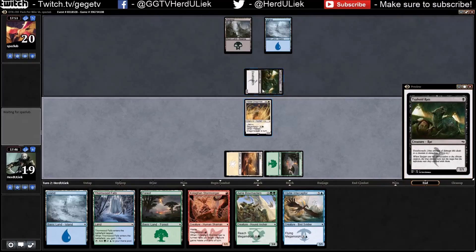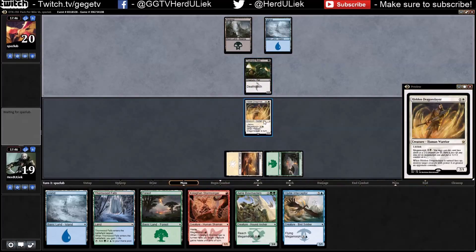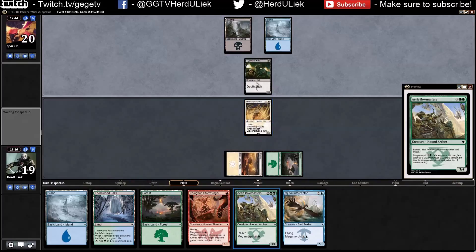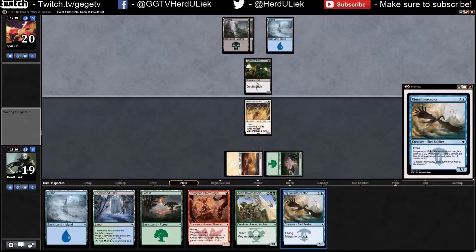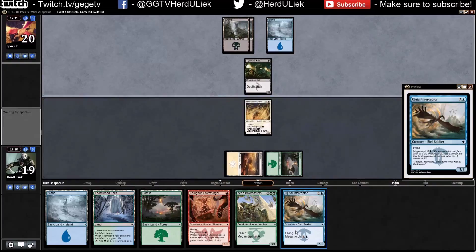Well okay, go ahead and attack. Then I will just get my life back anyway. I'll probably morph this one out and then un-morph it, because it doesn't seem like he has anything to defend against flyers. His deathtouch creatures aren't going to do anything — yeah, he's going to defend now.